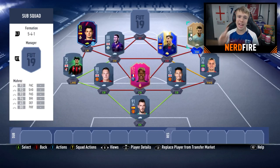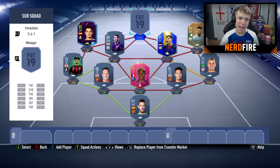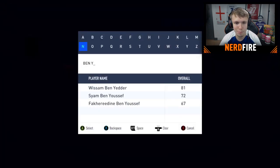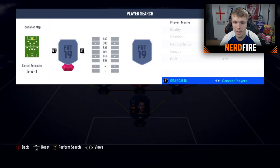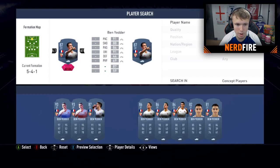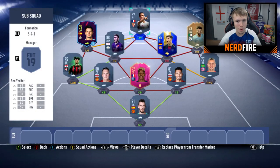Now joined with Jack for the final player. The position is striker, and Jack goes with 87 Ben Yada. Most people have been pretty nice, I'm not gonna lie. Let's get him into the squad concept. Thanks very much for choosing a player.